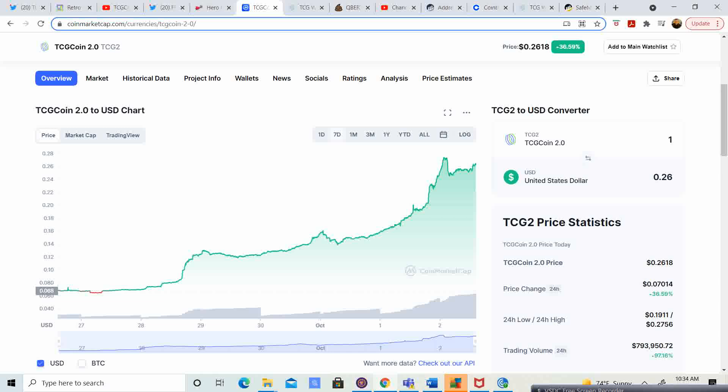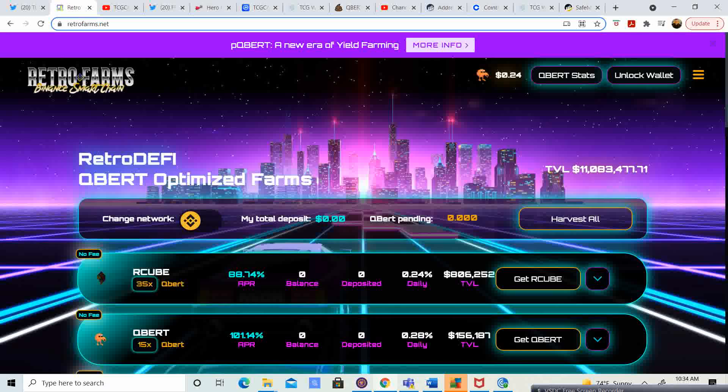I have a way that you guys can earn a ton of free TCG 2.0 coin, so you don't want to miss out. Go ahead and subscribe and like the video. As you guys know, TCG coin partnered up with Retro Farms. If you guys want to earn free TCG coin, download Google Chrome, install the MetaMask wallet, get some Binance Smart Chain coin, and then what I did is I split what I wanted to put in — half and half. I put half in TCG coin and the other half in QBERT.